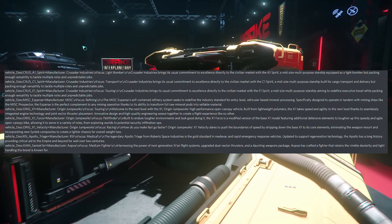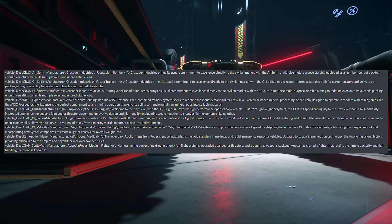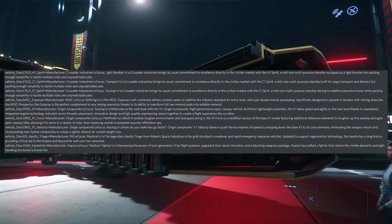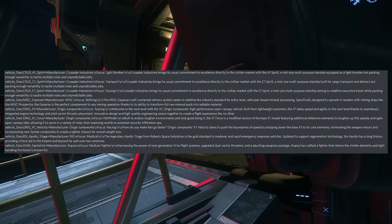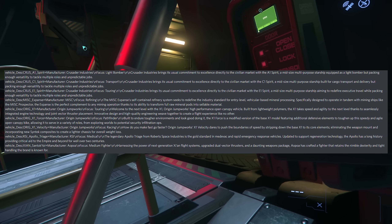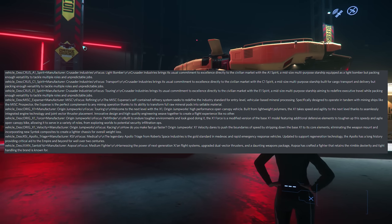Moving to the X1: 'Welcome to the next level of the X1. Origin Jumpworks high-performance open canopy vehicle built from lightweight polymers. The X1 takes speed and agility to the next level thanks to seamlessly integrated engine technology and joint vector thruster placement — innovative design and high-quality engineering weave together to create a flight experience like no other.' We'll go to the Apollo Triage: 'The legendary Apollo Triage from Roberts Space Industries is the gold standard in medivac and rapid emergency response vehicles, updated to support regeneration technology — the Apollo has provided critical aid to the Empire and beyond for well over two centuries.' And the Santokiai: 'The power of next-generation Xeon flight systems, upgraded dual vector thrusters, and a daunting weapons package has created a fighter that retains the nimble dexterity and tight handling the brand is known for.'